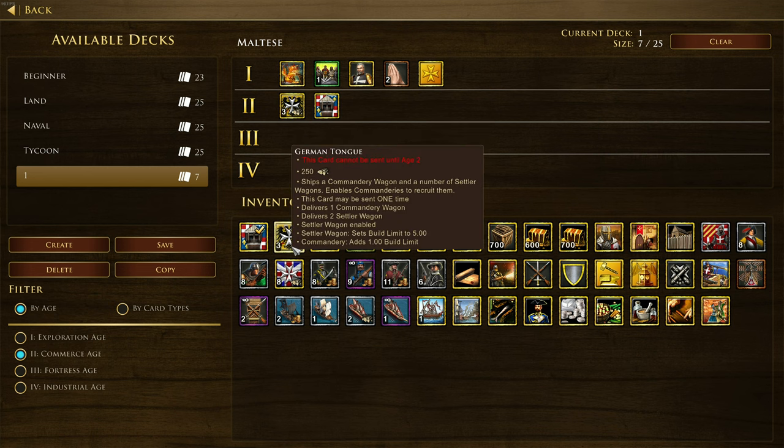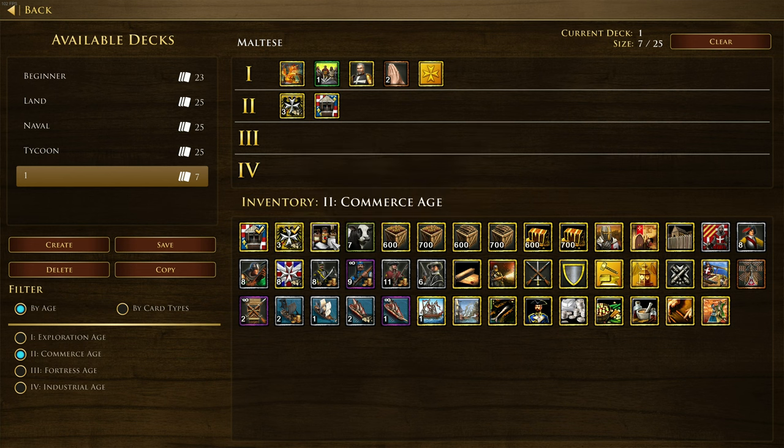It's actually a four-villager shipment, which seems pretty decent. 250 wood makes it your first-card pick - it's expensive, but it also allows settlers to be collected from the commandary, which sounds interesting. The Maltese are definitely feeling like my civ - you know me, I'm a boomer, I love to boom.